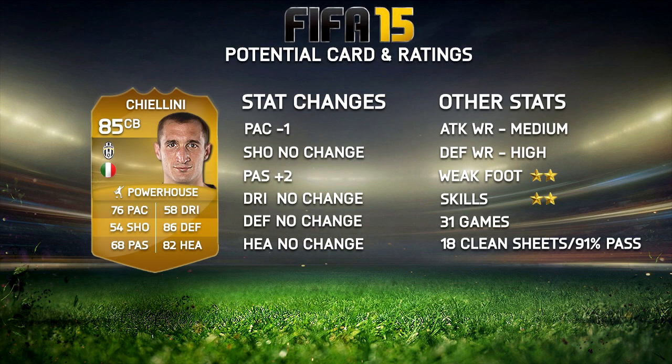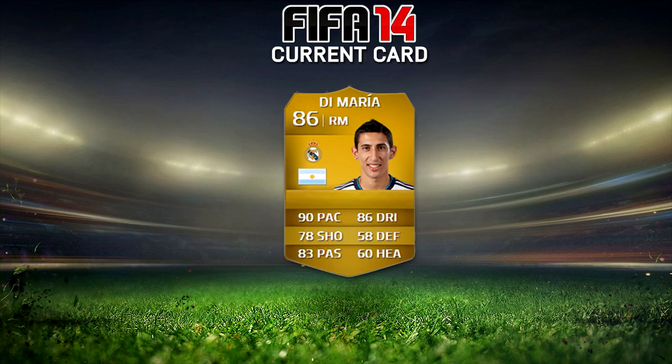I think this is what his card is going to change to on FIFA 15. You may disagree, and to be honest I don't think he should be downgraded either. On head-to-head he's 84 rated, and on the World Cup game mode he's also 84 rated. He had 31 games, 18 clean sheets, and 91 pass accuracy — that's amazing. I personally don't think he should get downgraded, but I have a feeling EA are going to do it anyway. I think 85 is still going to be pretty good.